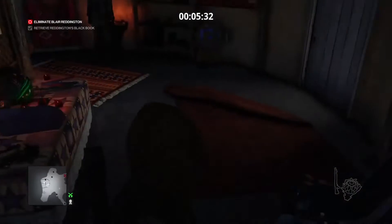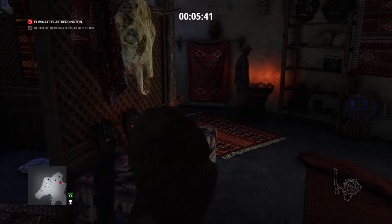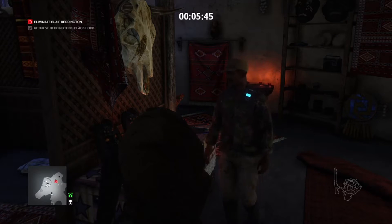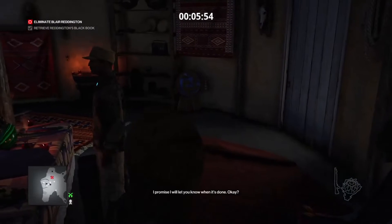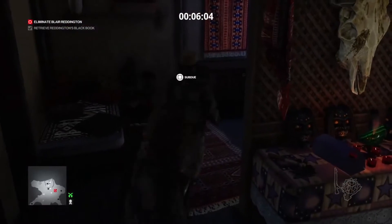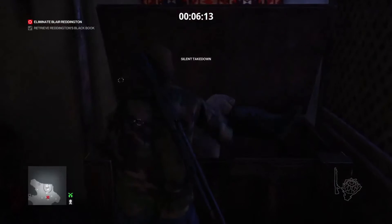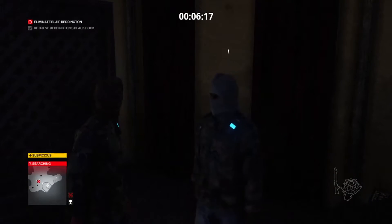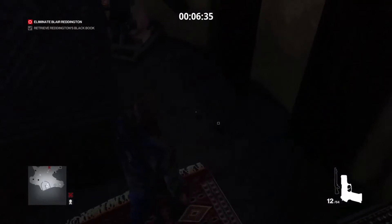We're just going to have to wait it out. My goal was to subdue him as quickly as possible and dump his body in there as fast as possible, but the other guy is just too quick. He's very rude, this guy. Now we're going to take him out. He's also an enforcer. I decided just to knock him out. That is Blair Reddington, the cold-hearted poacher that our client wants stopped. He's used to hunting deadly animals. I ain't no animal.